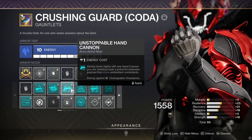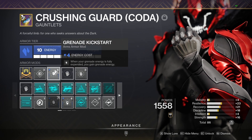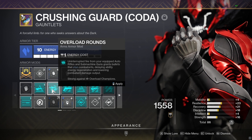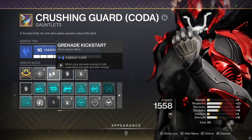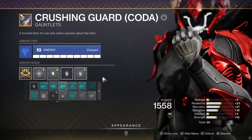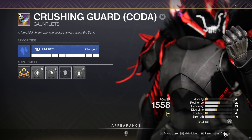So if you wanted to run an Unstoppable hand cannon in master content, you could run Unstoppable solar melee and run overload auto or SMG, and then you'll have both champion mods for that strike. Obviously in other strikes you could put on a legendary primary and run Unstoppable hand cannon or pulse, and then run Barrier in your other slot.